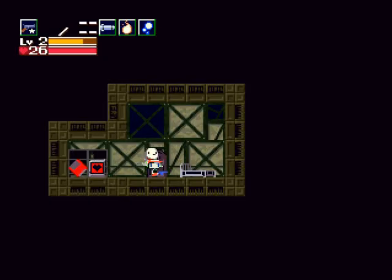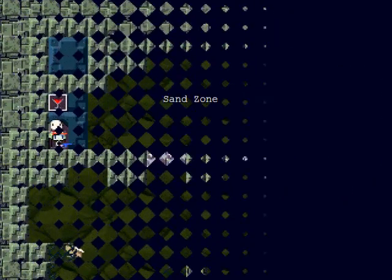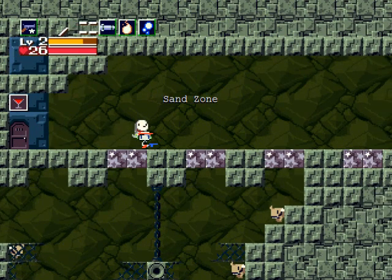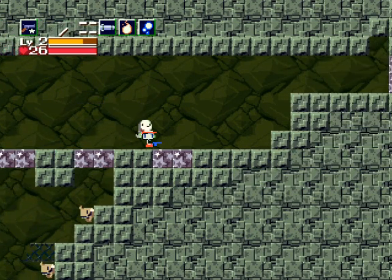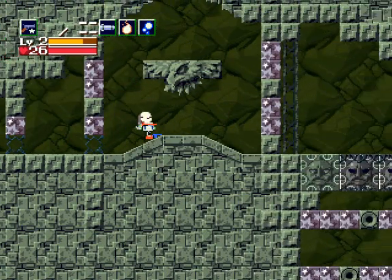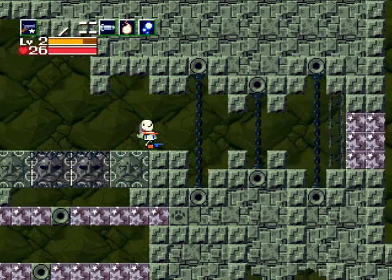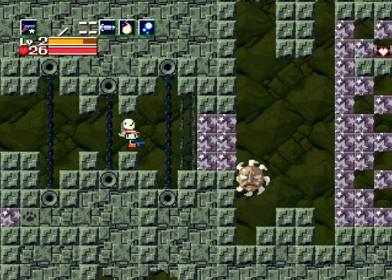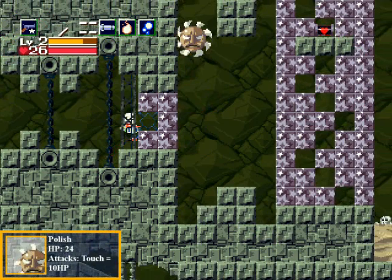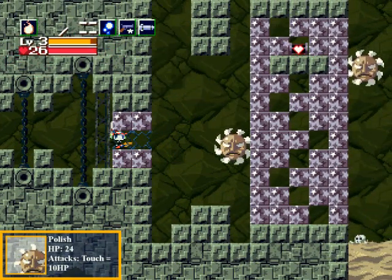Hey, welcome back to the walkthrough. Let's continue in the Sand Zone — we got ourselves a puppy and some supplies, so we're good to go. I'll continue on to the right and shoot through these blocks; that shouldn't cause much trouble. But you're going to have to start looking out for these new critters here. Shoot one block out just like that.